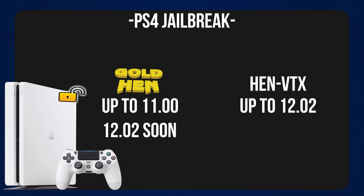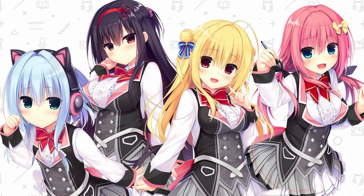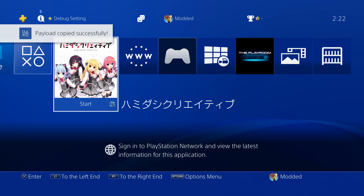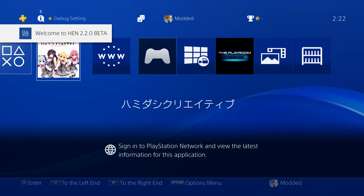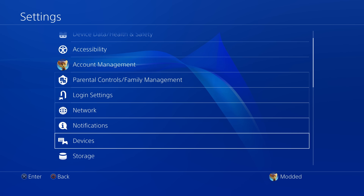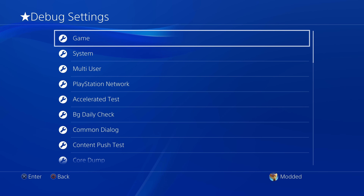A few other things to mention: Goldhen itself is only available up to 11.0 right now and should be getting ported to 12.02. In the meantime, you can use HEN VTX, which is an open-source version of HEN that gives you the basic features. It's also getting updates like FTP support and plugin functionality added. But Goldhen has a lot more features, so once it gets ported over, you can switch to that. For now, HEN VTX on firmwares 11.02 up to 12.02 will allow you to run homebrew applications and fake packages to get your PS4 game backups running.